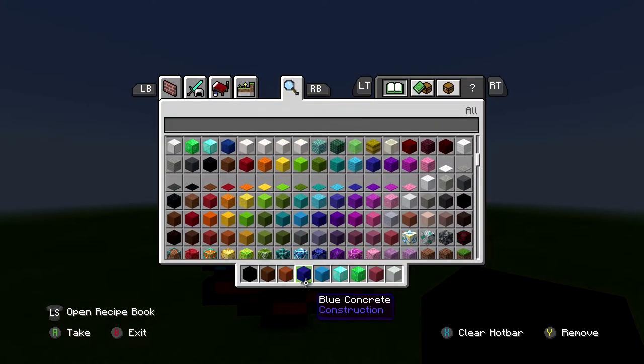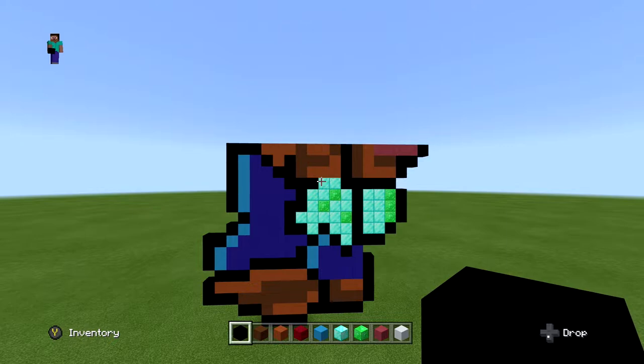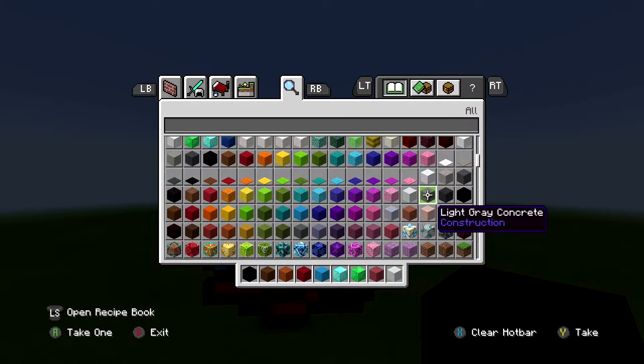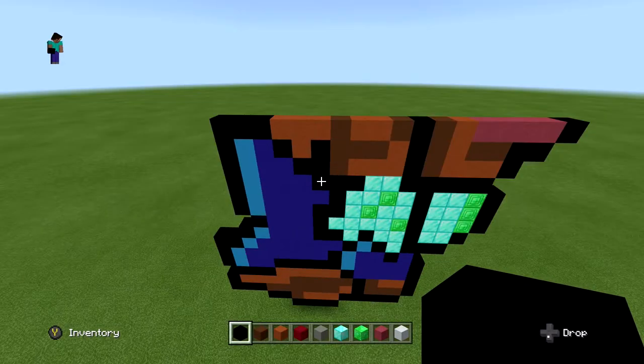Before the next layer, switch your dark blue block to red concrete, putting red where the blue was. Also go into your inventory and grab light gray concrete to replace your light blue, since we're no longer going to be using those.